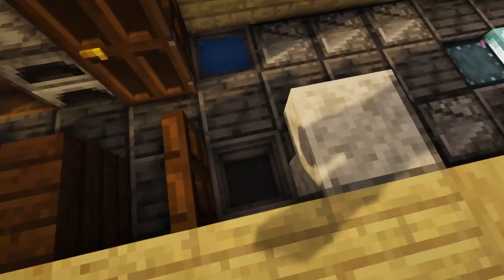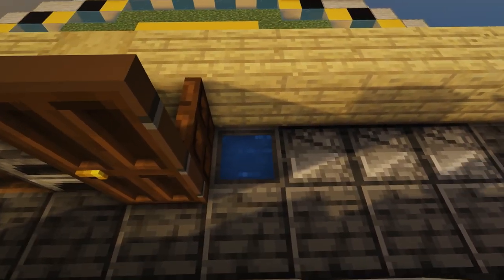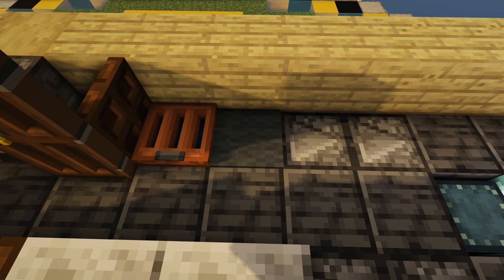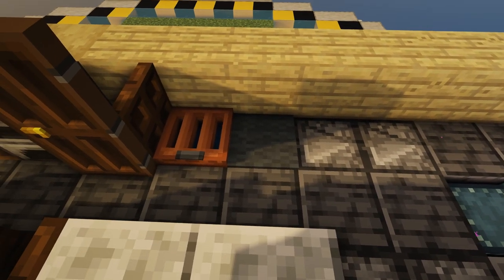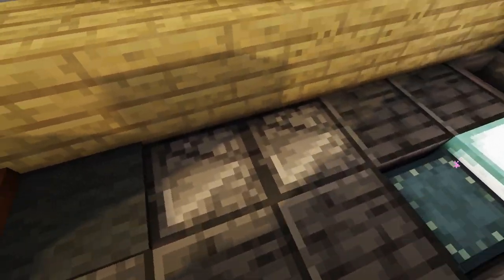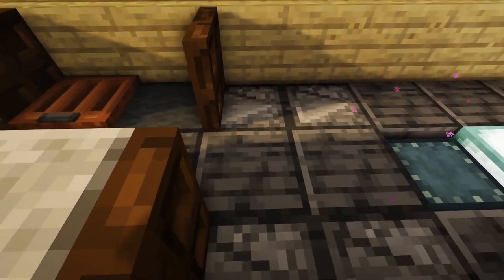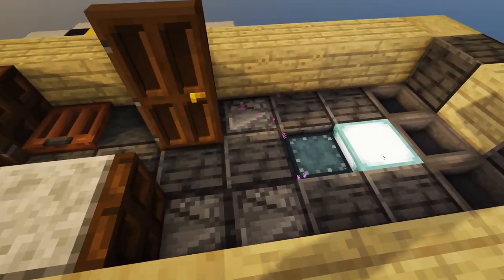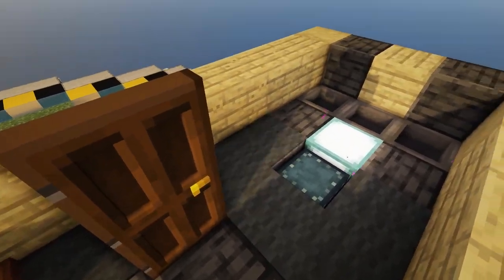We can also put in some of our dark oak trapdoors here — that is going to make the partition between the living quarters and the bathroom. Then we're going to put in a diorite stair like that and another diorite stair, and fill that up with water as well — that's going to be our bathroom sink. This one is going to be our toilet, and then over here we'll put in an acacia trapdoor and just a carpet to cover up that observer, which is going to be the base for our shower — that's just going to be a little shower mat.